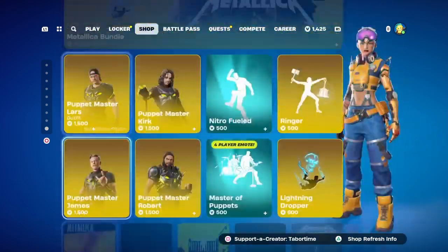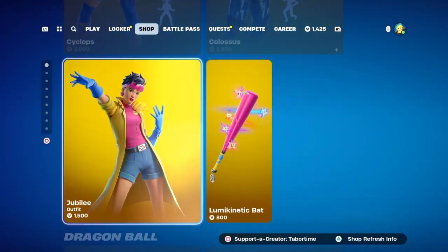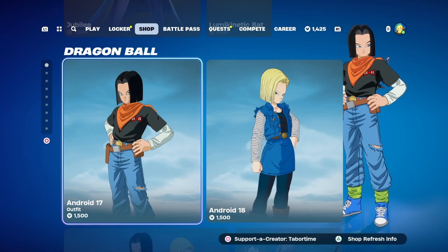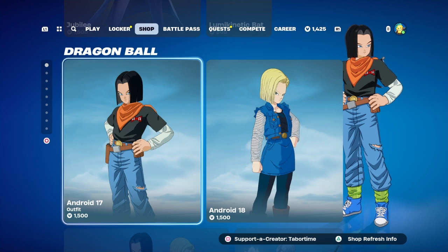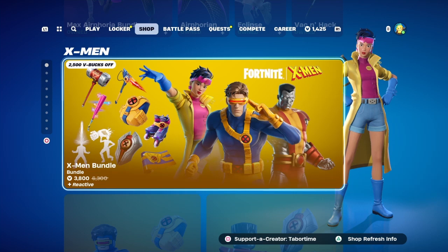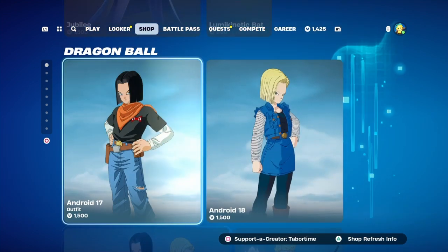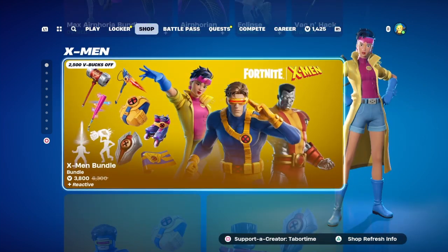Nothing down here. Wow, I can't believe they dropped them the same day — the X-Men and new Dragon Ball Z characters. That is dope, that is fire. Let me know what y'all think down in the comments — this is insane, man. And yes, there's no V-Bucks today, but if you guys did enjoy this video, like always, appreciate it and I'll catch you guys on the next one.